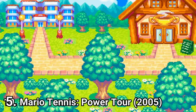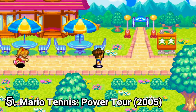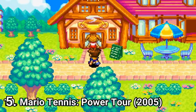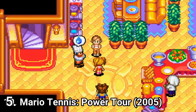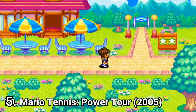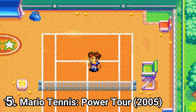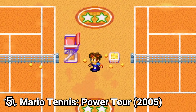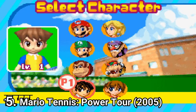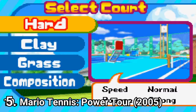Mario Tennis Power Tour is similar to Mario Golf. What does tennis have in common with golf? Well, they are both sports and they both have something to do with the color green. As for the two games, they share the same developer, Camelot, and they are both RPGs, meaning you get a story, free roam, and you participate with your character in competitions. At the end, you face the best tennis player of them all — Serena Williams. No, Mario.